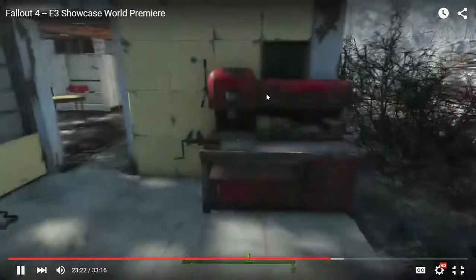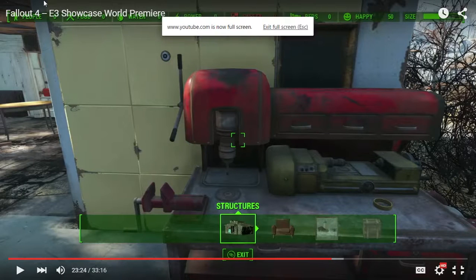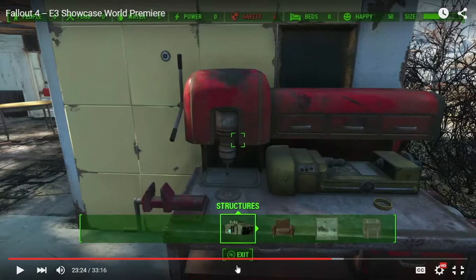And here's how it works in the game. Let's go through a couple things right now. As you can see up here, he has zero people, no food, no water, no power. Safety is like the turrets and defenses — the guards that go around and around their structures to guard stuff. He has none of that, no beds. His happiness is neutral right now, and his size kind of stays the same throughout the entire gameplay.